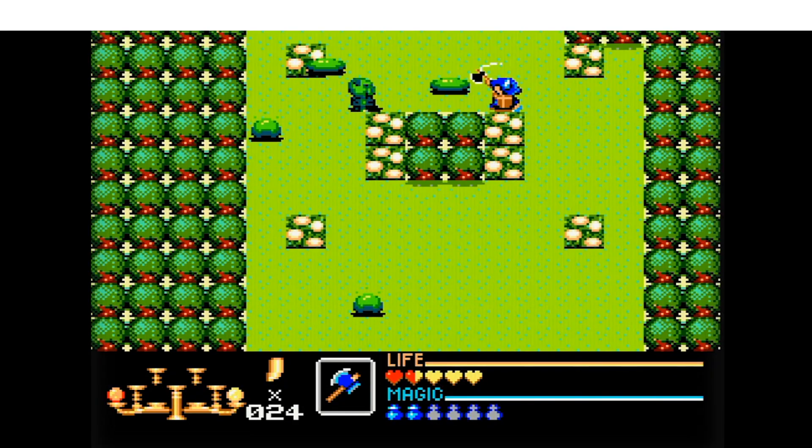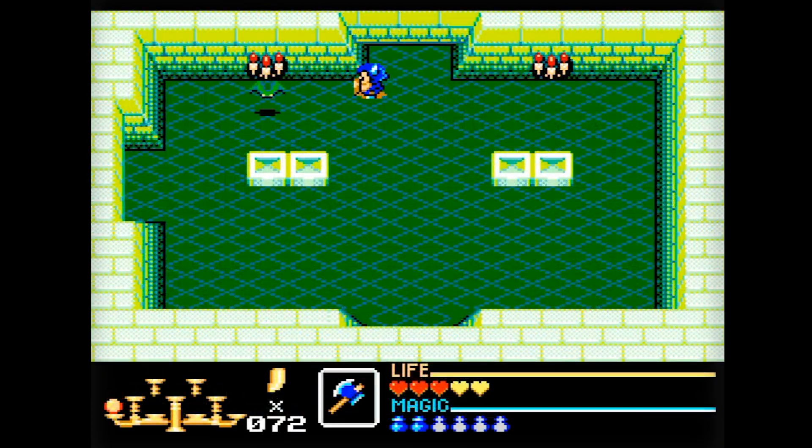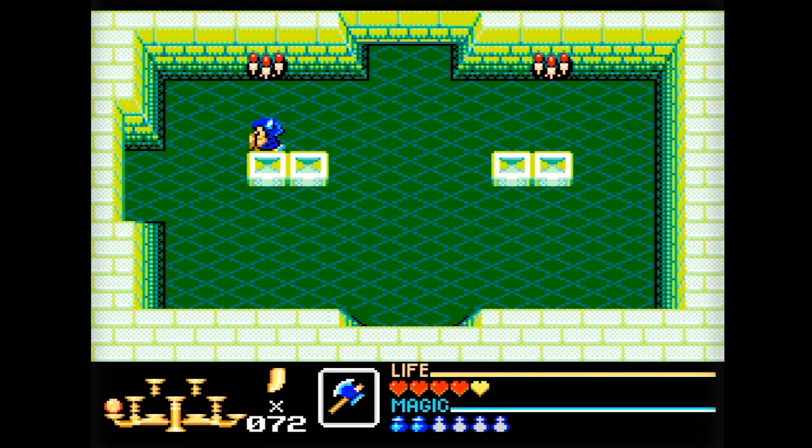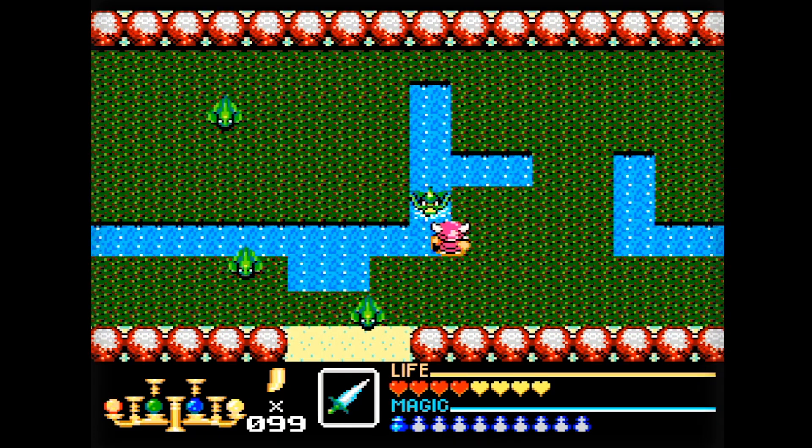I have a few gripes with Golden Axe Warrior — some come with the outdated gameplay styles, some are just odd design choices, but there are some major things that really irritate me. First off, healing items are sparse. On occasion enemies will drop bread, which restores one heart, or a hunk of meat, which restores several. You'll be hoping for these most of the time, but enemy drops aren't exactly high in Golden Axe Warrior.